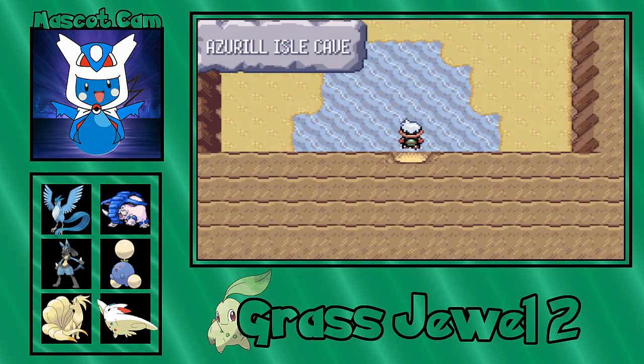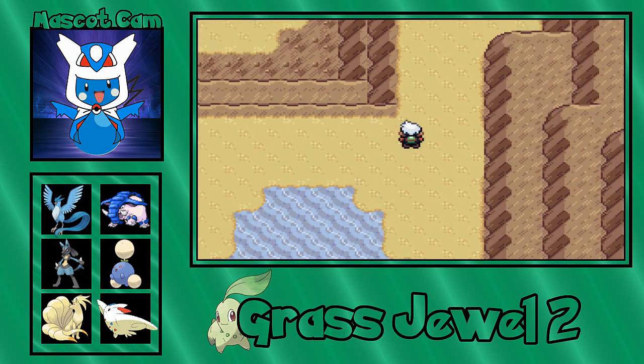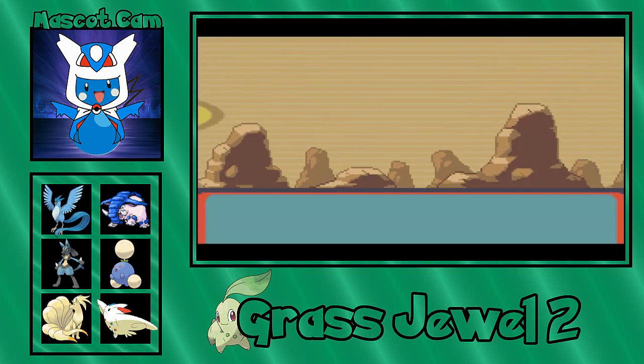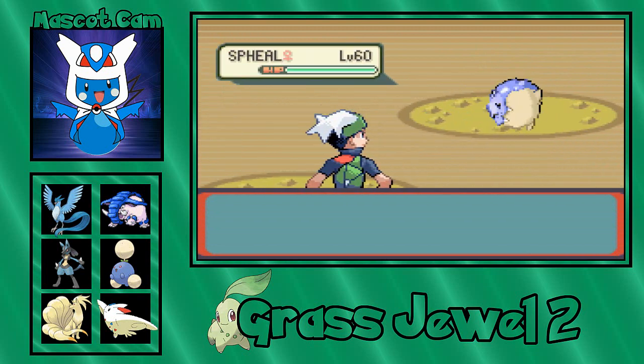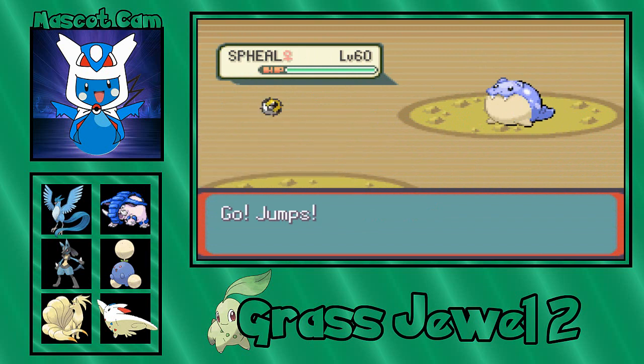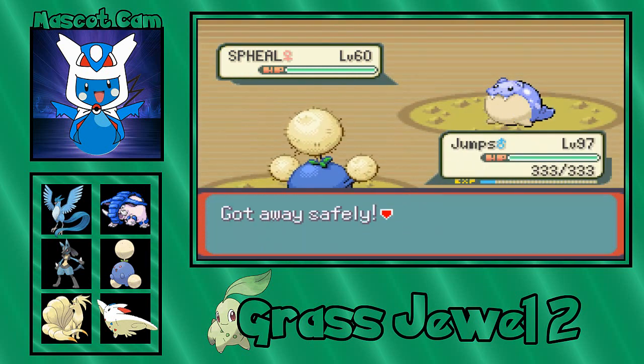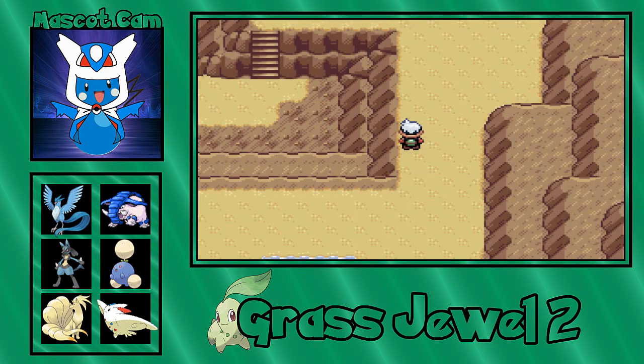Here is Azuril Island Cave. It's named that because there are a bunch of Azuril around, and also this cave is home to a bunch of Seel, Seel, Azuril, and several other cold-loving Pokemon.